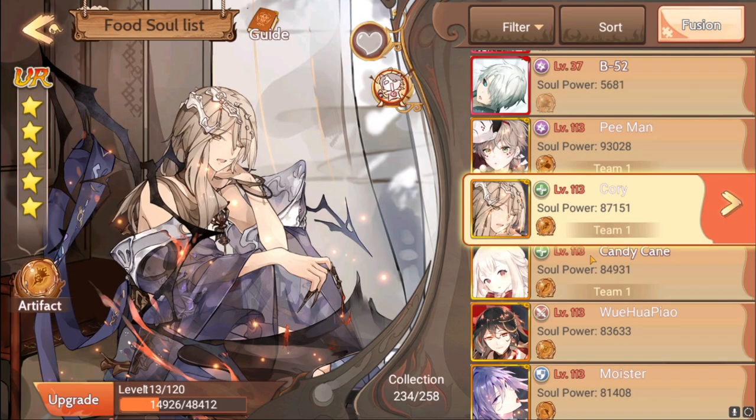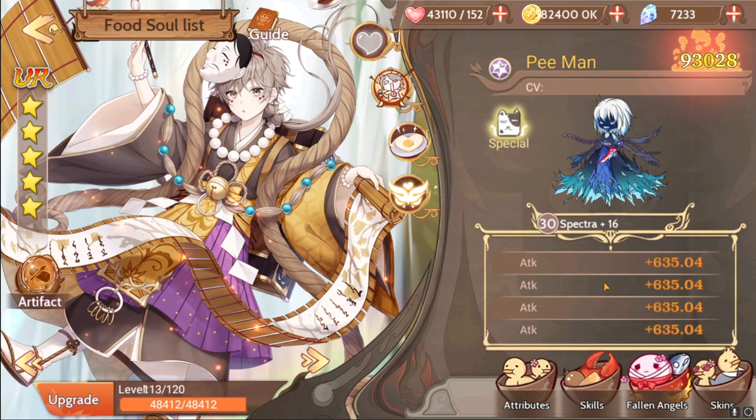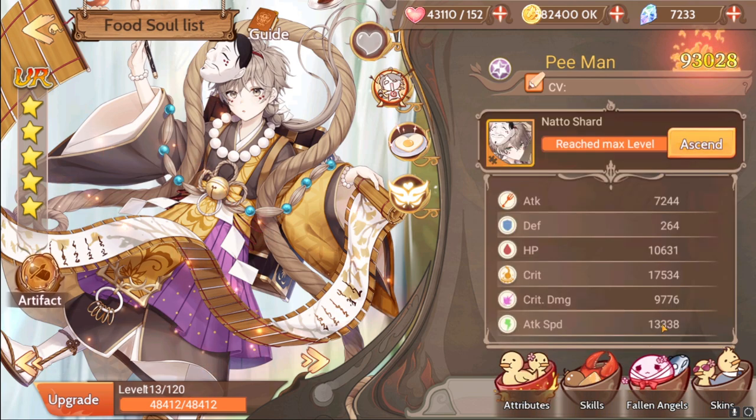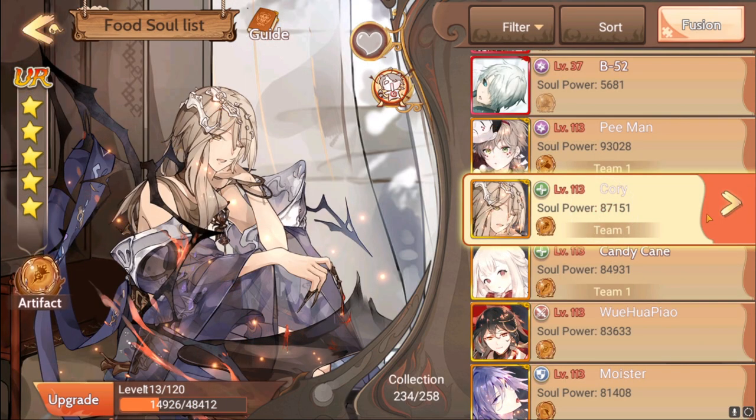The most important thing to talk about is how you move past the need for attack speed. If we come into Natto, you'll notice he has 13k attack speed, which means he is running an Attack Fallen Angel for sure. He would probably be into 30,000 attack speed if he had anything decent, but this is not his final attack speed in battle — the reason for that is Cordy, as well as some artifacts.